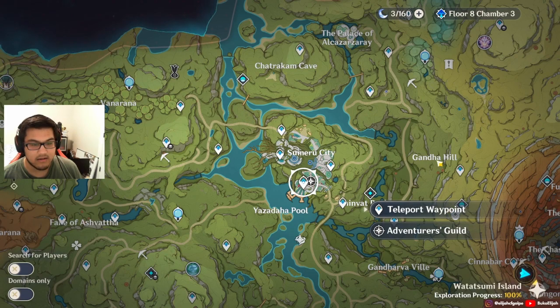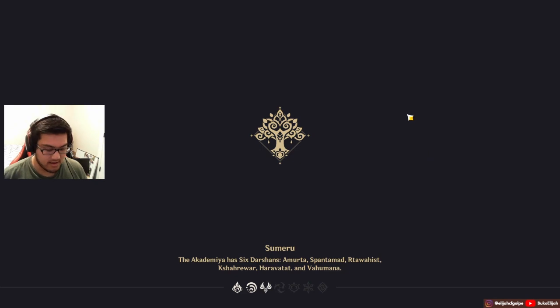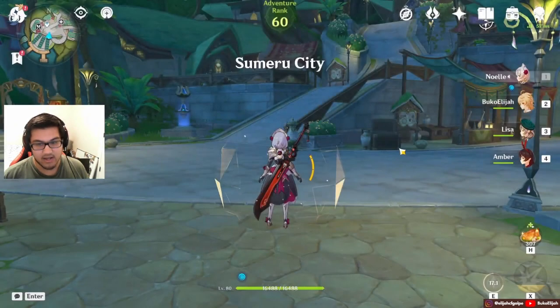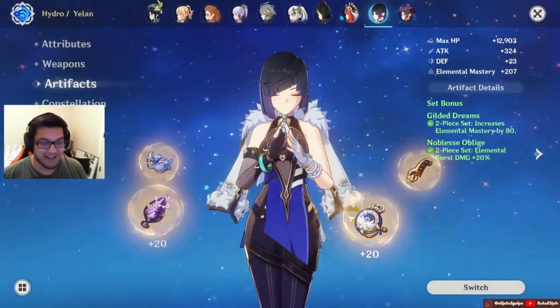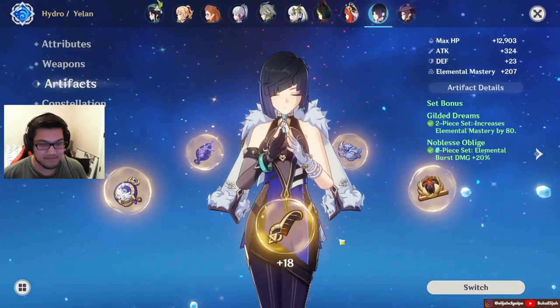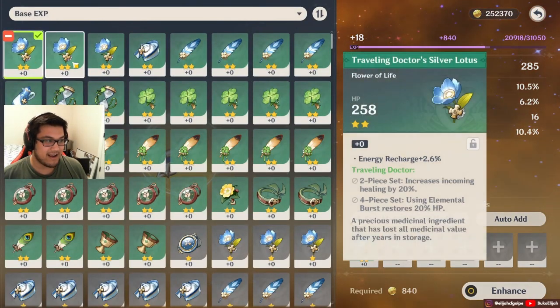And that is the end of the artifact route. Before I end the video, I want to show you just how much it can level up. So I'm almost done building Eula — actually I need one more. I'm not going to talk about the set that I have on here.